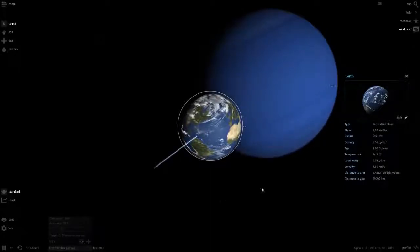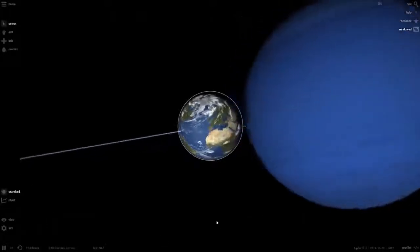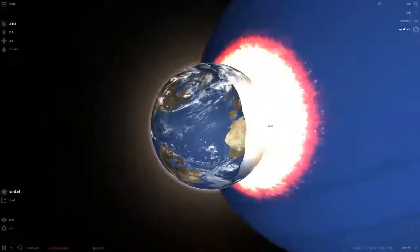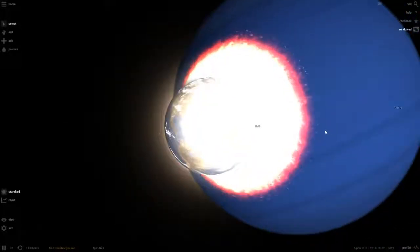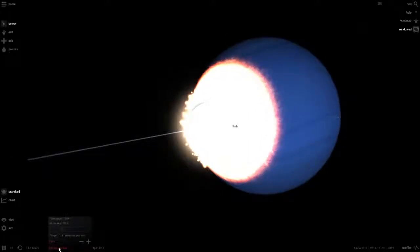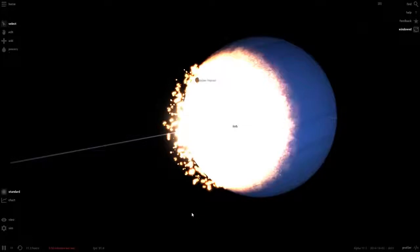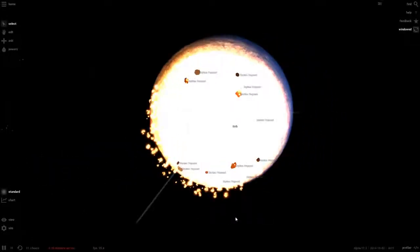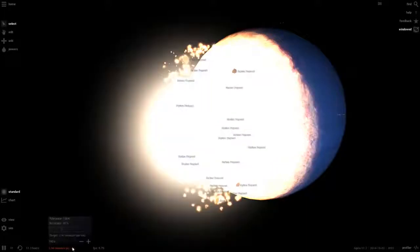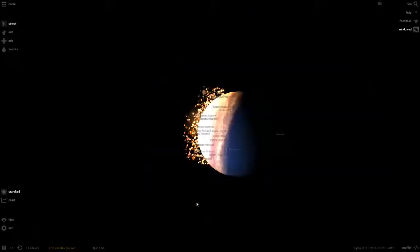Earth is about to collide with Neptune any second now — look at that red area, that looks cool! Earth is now getting completely engulfed by Neptune. That red ring looks really nice. The game can barely survive — I think that's why it's going red, the minutes per second indicator is going red. That doesn't happen in the current version. You can hear the collision sound effect is continuously playing.